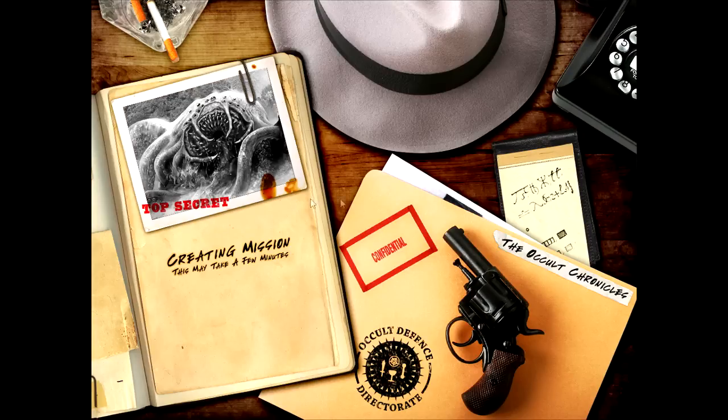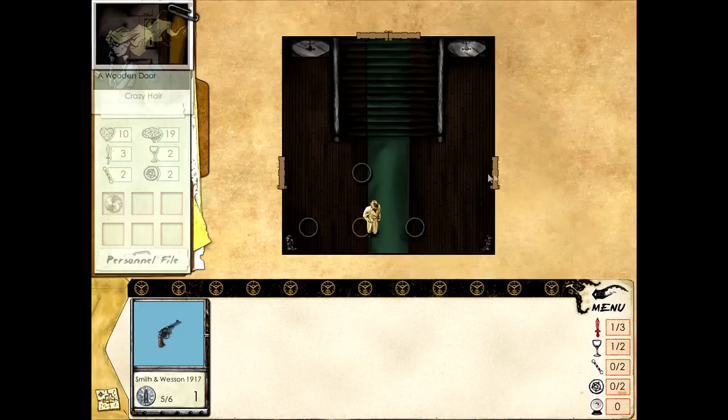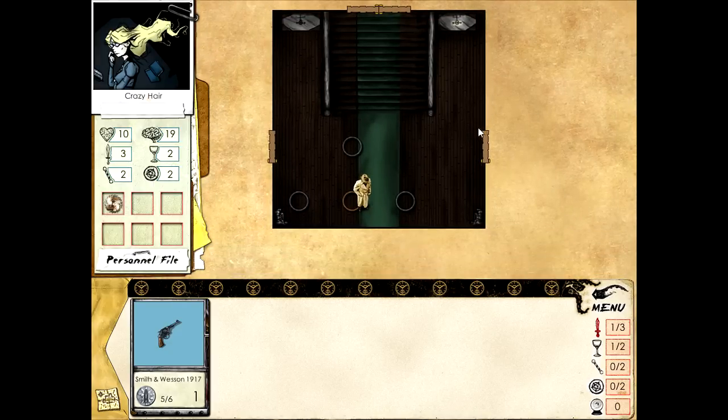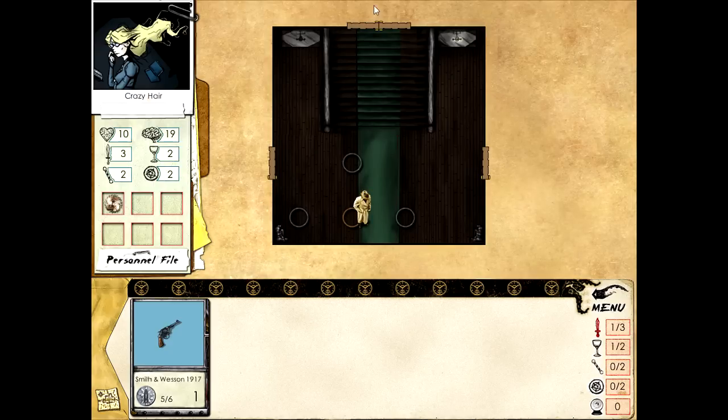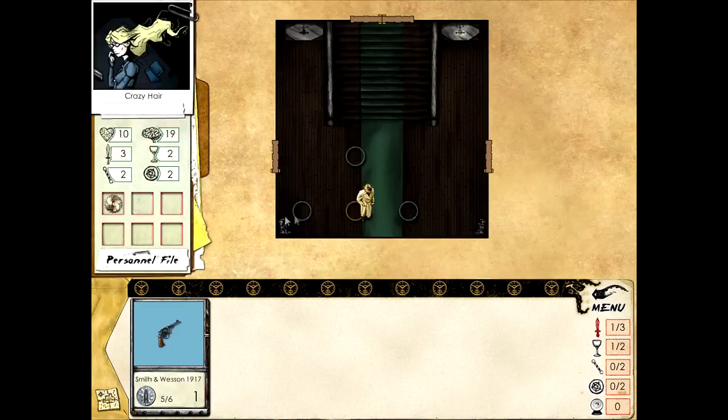This is creating the mission - it usually takes up to a few moments. Using the magical power of editing - and hello! We are in the mansion right now. The game is turn-based, as the folks at Cryptic Comet only produce turn-based strategy games. This is where you can go - you can see the little feet appearing here indicating movement.